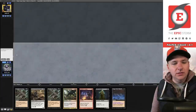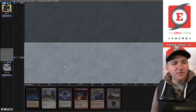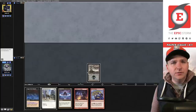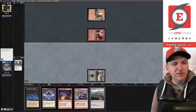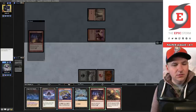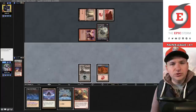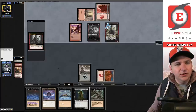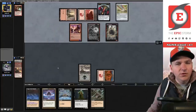Match number two — on the play. We can bottom a Faithless Looting and keep. They selected seven, then went to six. Swamp and pass the turn. In our upkeep we can go get a Mountain, cycle this, make a draw. I think I'm supposed to loot here — discard the other Looting and Rite of Flame, pass the turn. They're testing a Flame Breather.